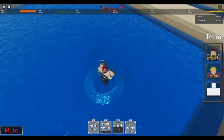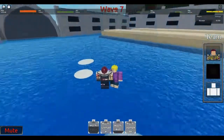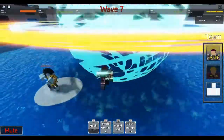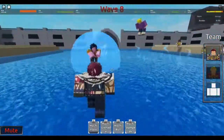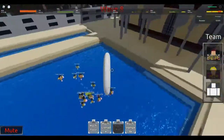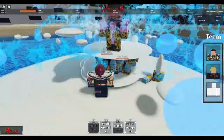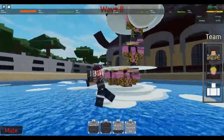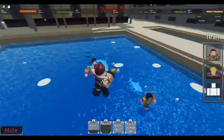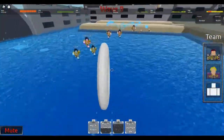I'm barely losing any HP, which is wild. If you fly up and do the donut roll it's not as effective, so be careful with that. I'm not using my fourth move much because the knockback it causes makes it not worth the trouble in most situations.